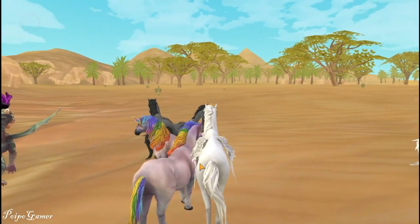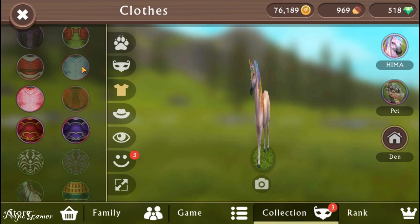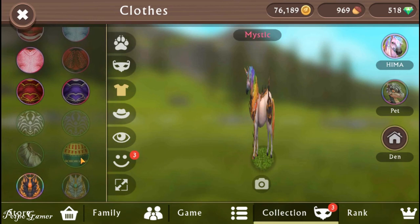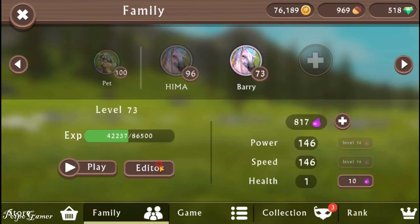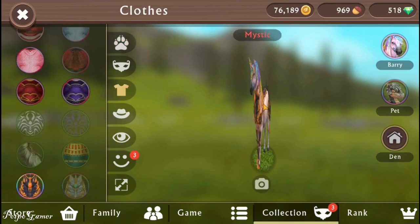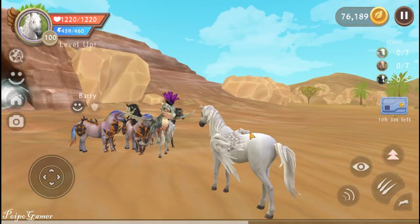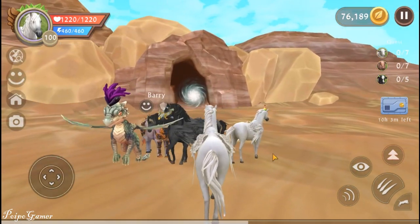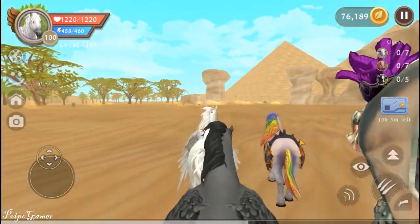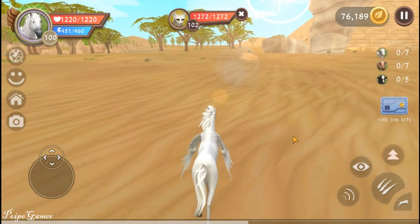I'm going to make my horse a bit stylish now. Maybe put this one - is it better? Hmm, not really. I think this one is still better. So it's white pegasus and black pegasus and rainbow horses. That's so awesome!